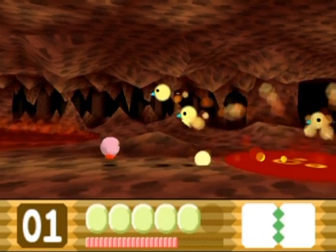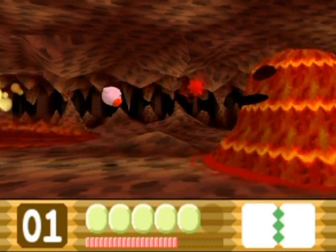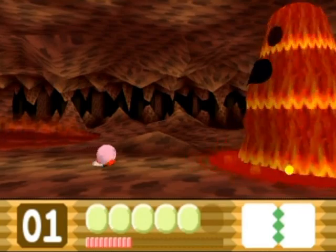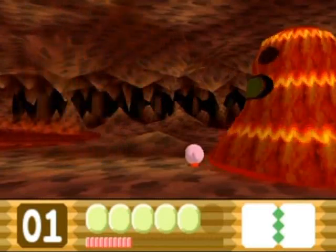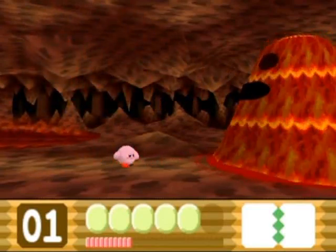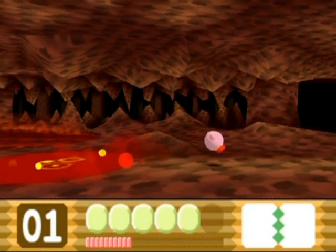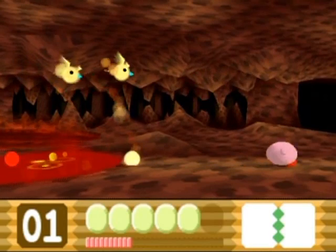Two firebirds at the same time — now things are going awesome. Get right on the edge where his heat ring is on the floor there. Get right on the edge of that and you'll know you're safe. But don't get too close because he's still lava-licious and stuff. Gotta be careful of that.